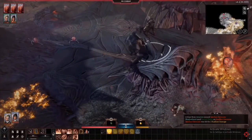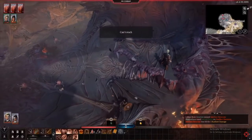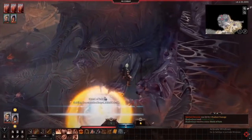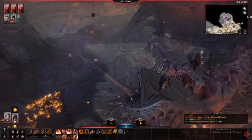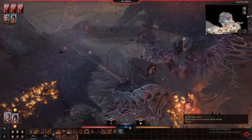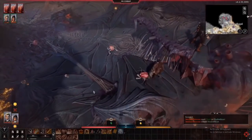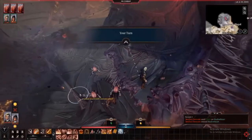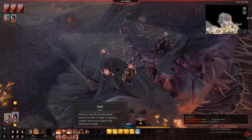Player choice is a major theme. Do you tell the NPC to pound sand? Do you kiss their ring? Or do you try and use a skill or a stat to solve a problem? Solving a problem this way can be a bit of a risk. There's a lot of player choice with the tadpole as well — do you embrace it, reject it, try to control it, or use it for good? Depending on what you do, you'll get special powers, some of which will be stronger if you embrace it.